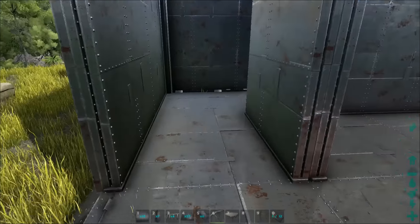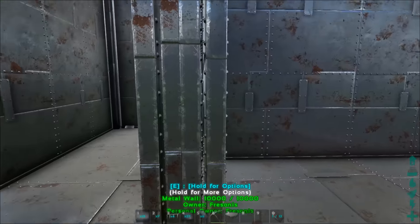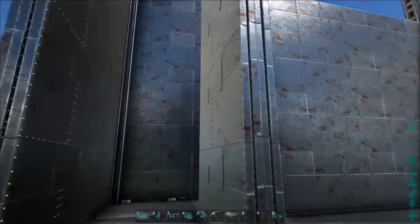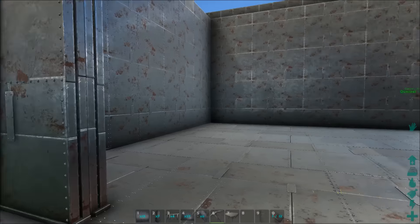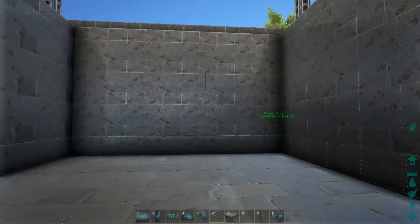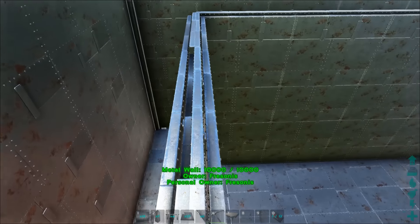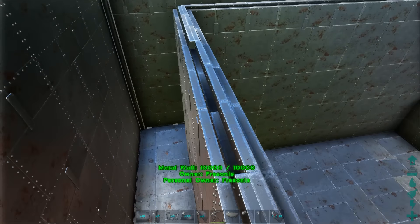I finished four layers of walls all the way around on the inside. So triple walls on the outside, a protection extra buffer zone, and four layers of walls on the inside — that's seven layers the enemy has to go through. But I made a mistake: always be sure to have it on the highest foundation, not the lowest one.